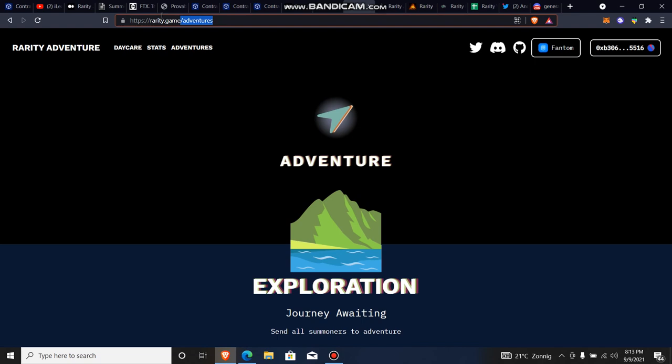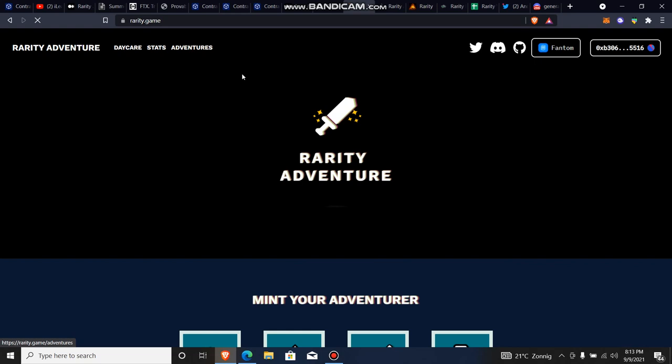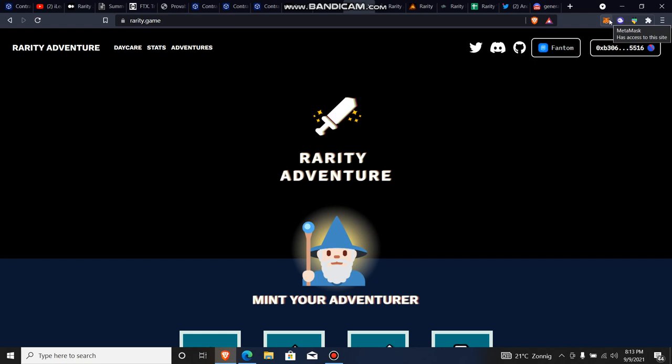Let me show you rarity.game. Once you come to this page you connect your wallet on the left. Once you're done connecting your wallet, you can play the game. So instead of having to go through the confusing code base, you just use this user interface. This is the first UI I'll be reviewing. Once you connect your wallet as a new user, after you've set up your FTM network on MetaMask and credited it with FTM, the next thing you want to do is summon a character.